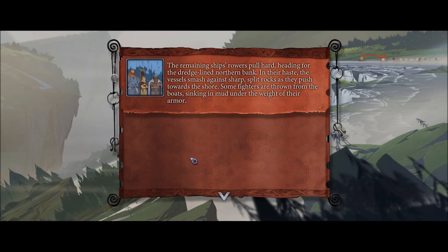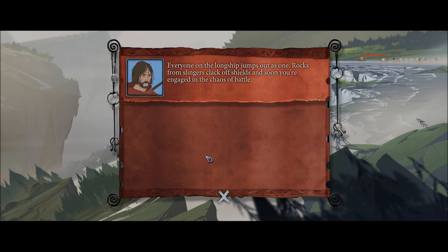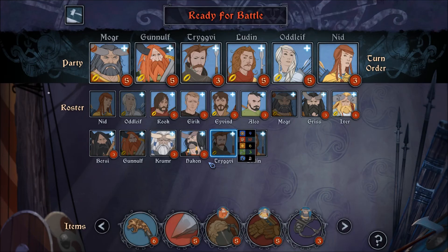The remaining ships' rowers pull hard, heading for the dredge-lined northern bank. In their haste, the vessels smash against sharp split rocks as they push towards shore. Some fighters are thrown from the boats, sinking in mud under the weight of their armor. Oh, fuck. No! Longships are too spread out to command a unified landing. Amid the chaos, Gris — a stout Varl warrior — and others look ready to rush the dredge. Bulverk and his company are close, hauling their sealed cart off the ship. Charge! Everyone in the longships jumps out as one — rocks from slingers crack off shields and you're engaged in the chaos of battle. Fuck yes — dude, this game is so freaking wonderful. Look at all these dudes.